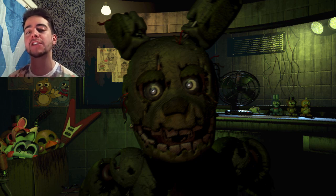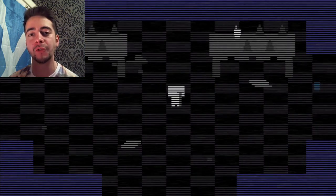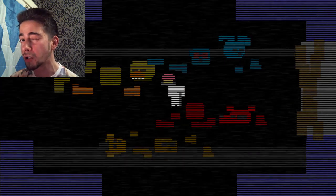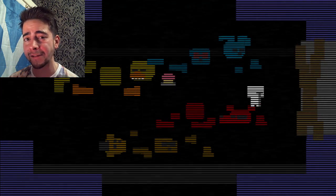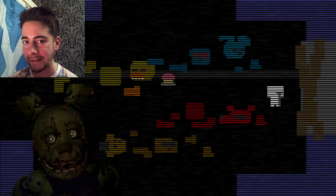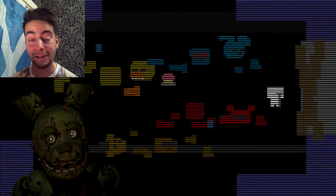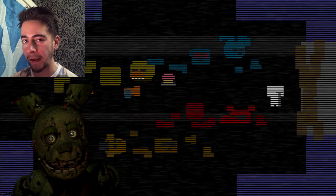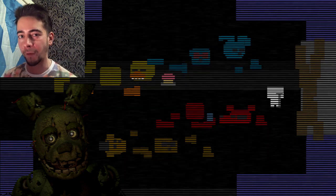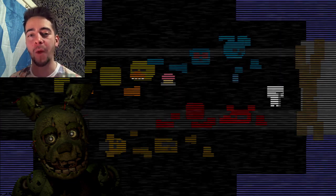At number 10, Springtrap was found behind a walled-off safe room. On the very first night, the phone dude alludes to the fact that an architect who helped design the original buildings said there were some hidden rooms that had been sealed off. At the beginning of night two, they said they found Springtrap inside one of these hidden safe rooms. This shows Scott really thought about why Springtrap is in the game when the rest have been scrapped or sold off.